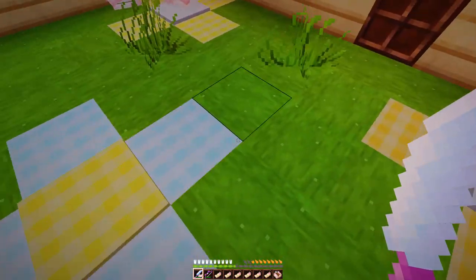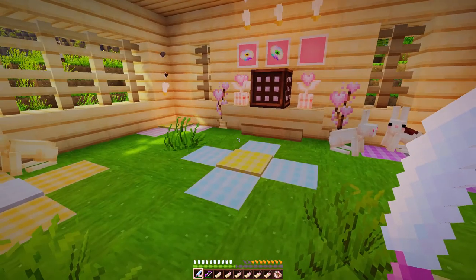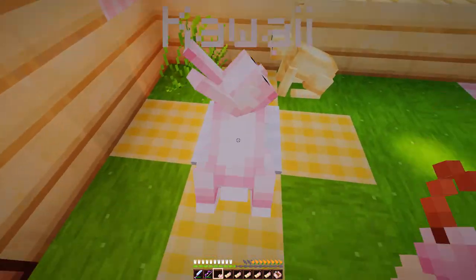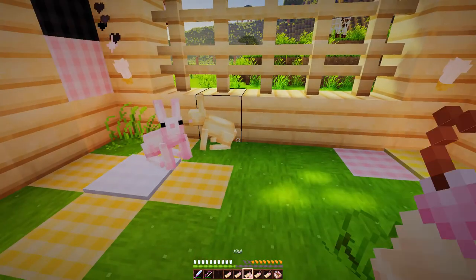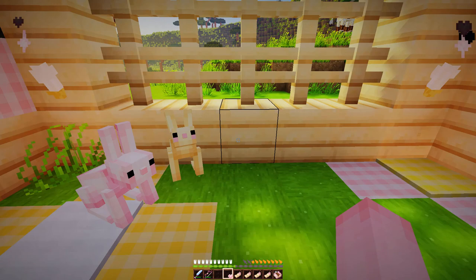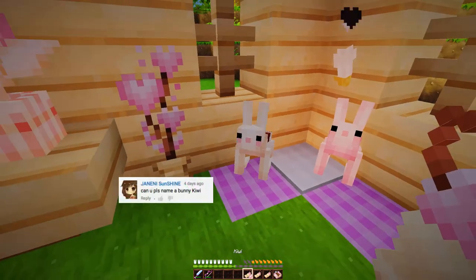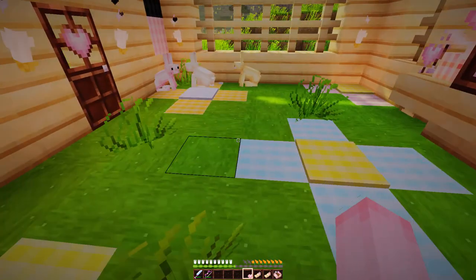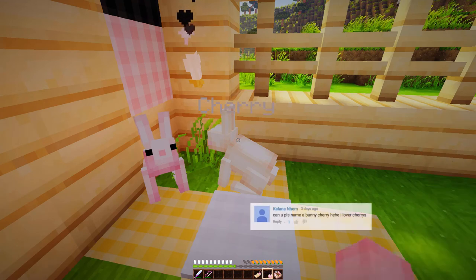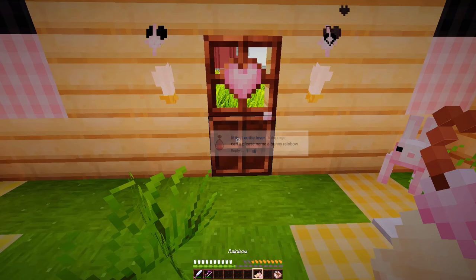The first bunny I want to name — I think I'm going to name this pink bunny 'Kawaii', which I think is a great name. The next bunny I'm going to name 'Kida' — I think this yellow bunny would be great. The next bunny is going to be 'Sugar Plum', then 'Kiwi', then 'Go'... actually I'm going to name that one 'Cherry'. And then the final bunny is going to be 'Rainbow'.